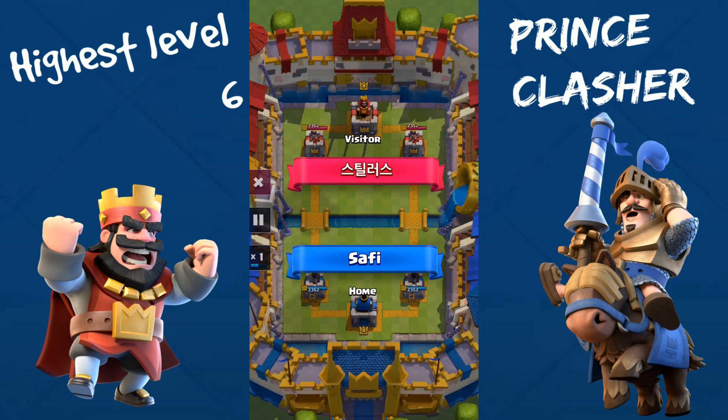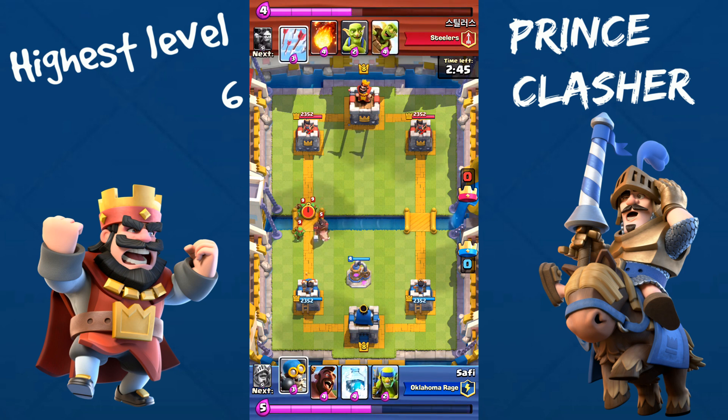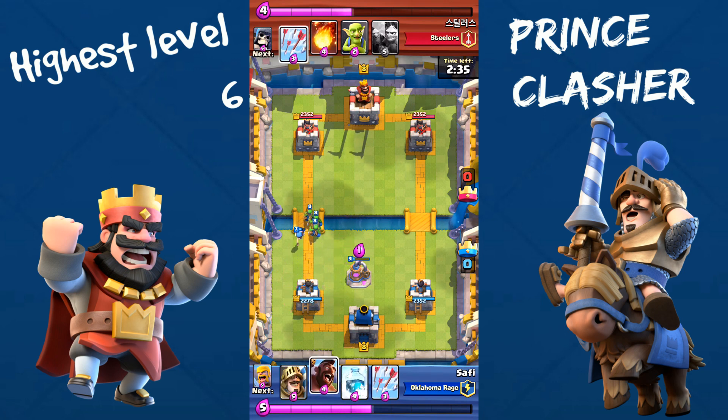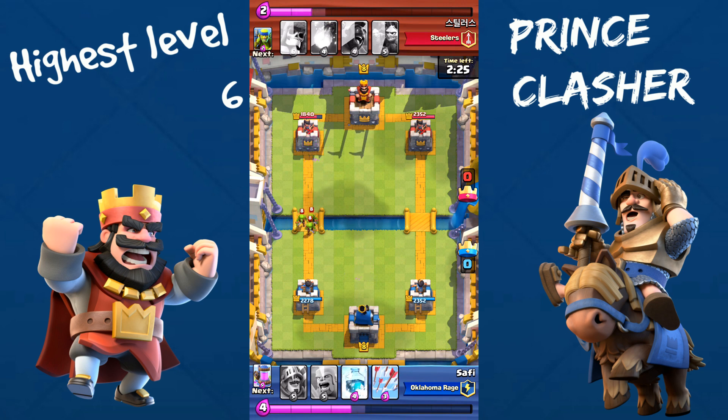We're going against this Korean guy. He's using the Hog Rider with the Goblins and the Fireball. I have the Elixir Pump in hand, I'm going to start out with the Elixir Pump. He's going to start out with his Spear Goblins and then go into an Elixir Pump and Spear Goblin Barrel and Hog Rider push. Now he made a mistake — he wasted a lot of elixir.